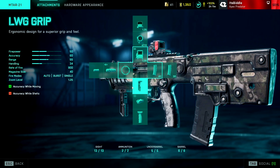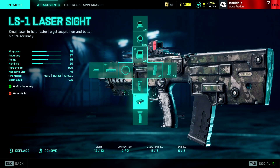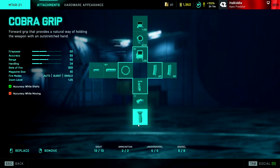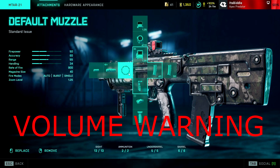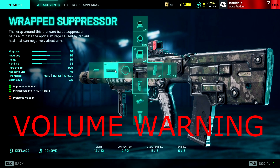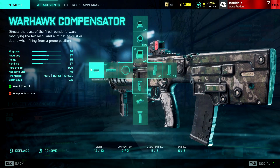For the underbarrel we've got the LWG Grip, the LS1 Laser Sight, and the Cobra Grip. And for the barrel we've got the Default Muzzle, the Wrap Suppressor, and finally the Warhawk Compensator.